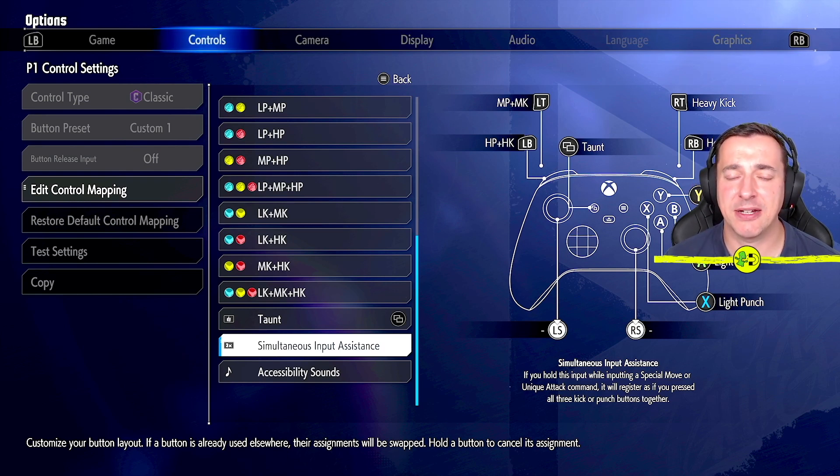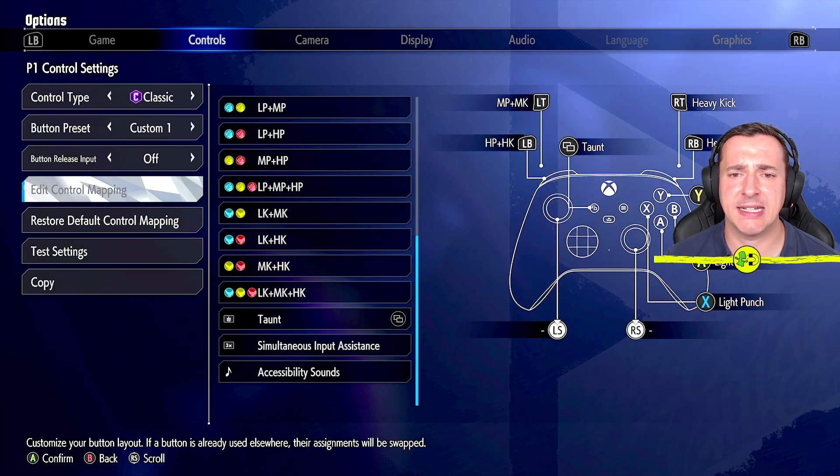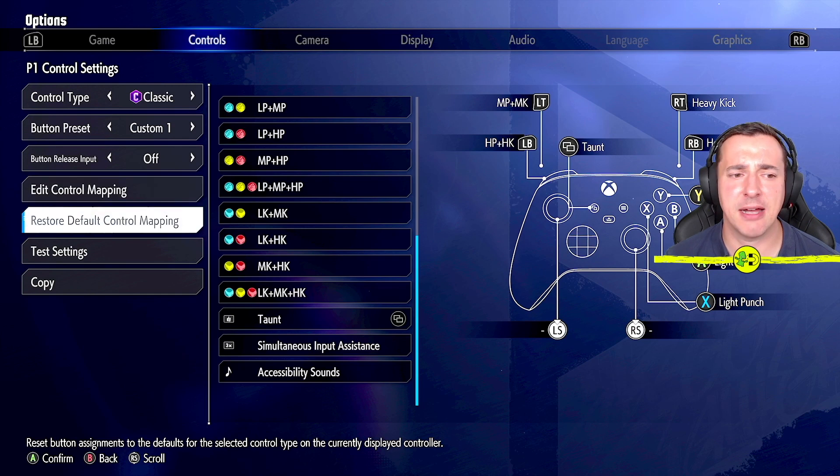To come back out of here, don't hit B like you do in normal games — you have to hit the menu button or whatever button it shows at the top of the list. It says back, so that's the menu button for me, and it'll say do you want to save these changes. Move the box over to yes and you should see that it's showing taunt there. If you mess it up, you can just hit restore default control mapping.